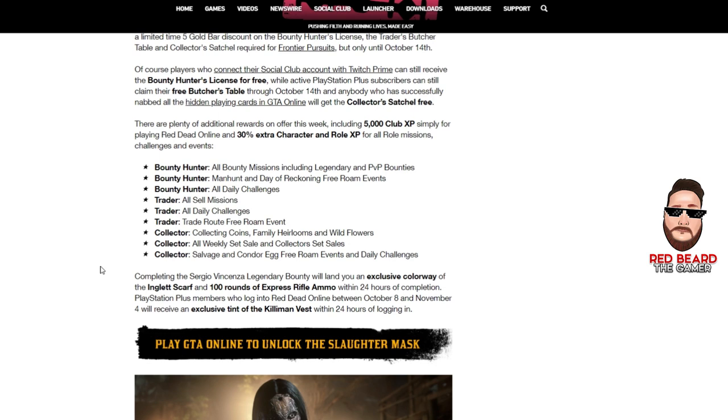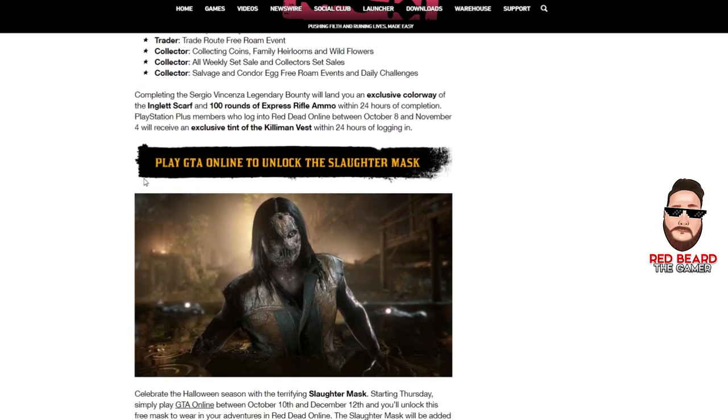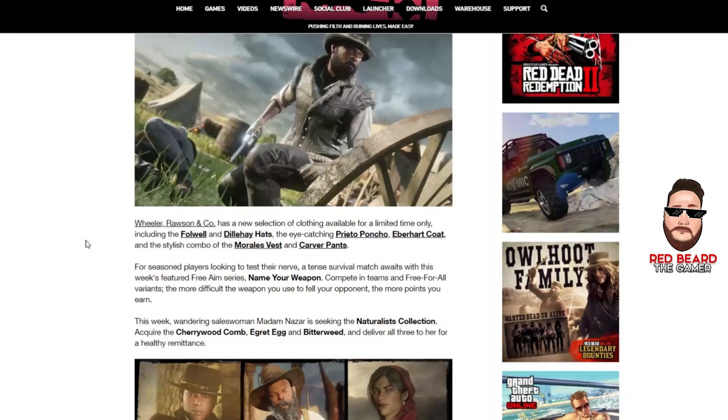PlayStation Plus players will also get a new exclusive tint of the Kilomiton vest between October 8th and November 4th within 24 hours of logging in. Also, for Halloween season, you'll get the Slaughter Mask — just play GTA Online between October 10th and December 12th and it'll be added to your camp's wardrobe within 24 hours of logging in. I got this a while back; looks like it was always meant to be a Halloween thing.